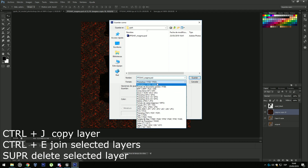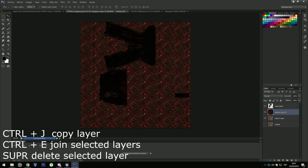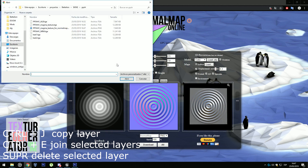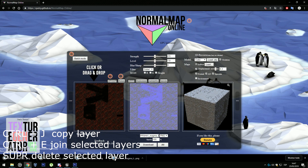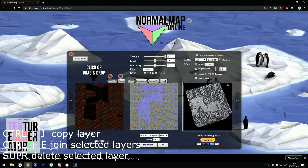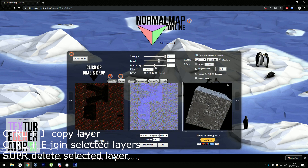We are going to save it as a PNG in order to make the normal map. Once we have the PNG, I'll leave a link in the description to a webpage that turns PNGs into normal maps. Just select the file we just created and it will automatically download the normal map. I don't want those defaults because I'm going to play around with the level and the length so you can see changes in real time. When you get what you want, just click Download.